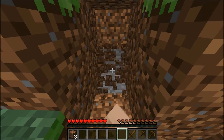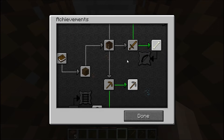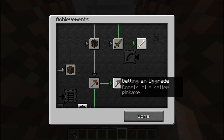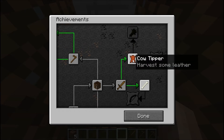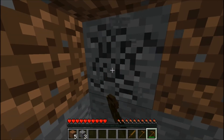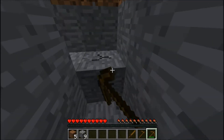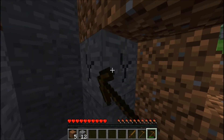I'm gonna get some stone real quick so we can make upgraded picks. Do we need a hoe? Yeah, a wooden hoe. I don't think I've ever made all this stuff. So the next things are monster hunter, hot topic, make bread, make cake, and get some leather. We don't all have to kill cows to get the achievement — we just have to pick up the leather because you can't craft leather. Here, Phillip, three stone for you to make a pick.